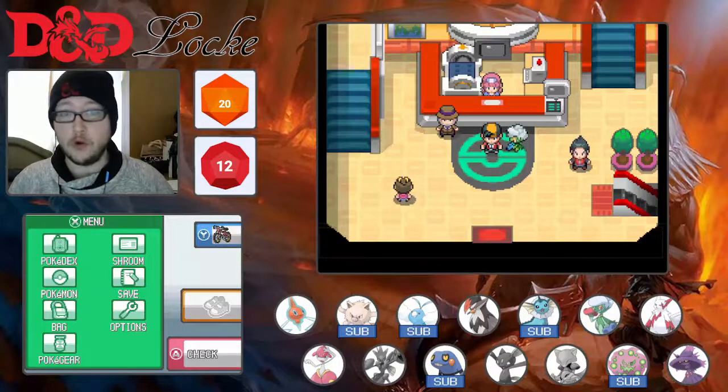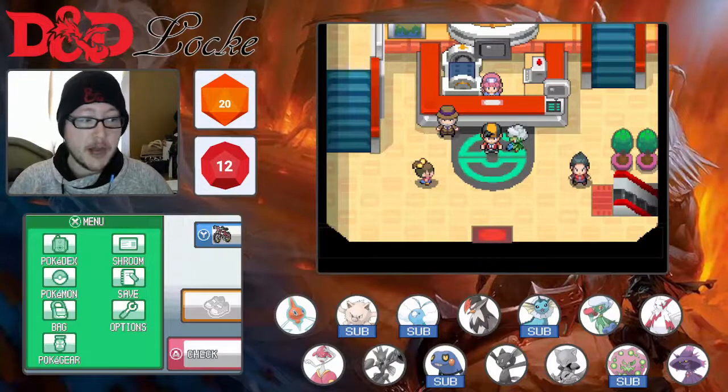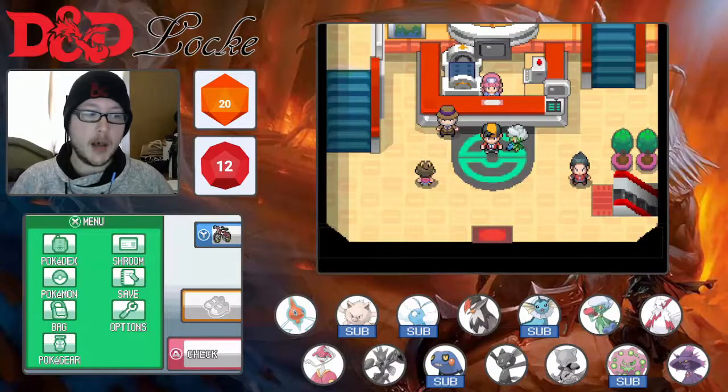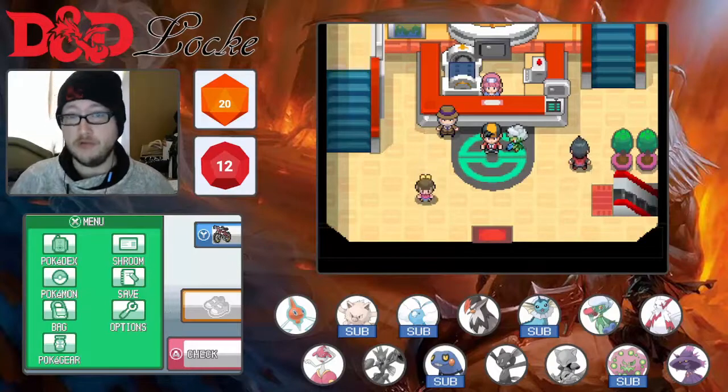We hatched out Warlock the Spiritomb, and we got our evolution of Medicham, which is nice. Now we can progress on to the next part of our journey, which is to go through Dragon's Den.